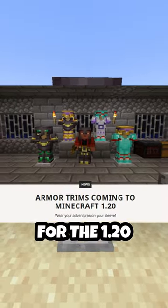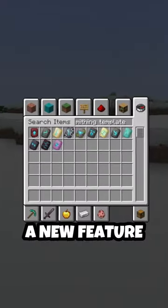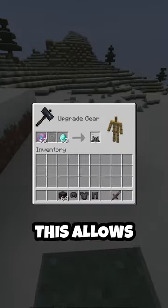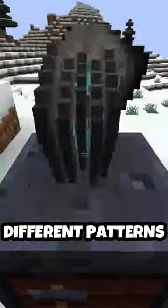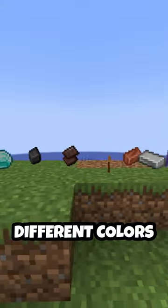Minecraft just released a new snapshot for the 1.20 update. This includes a new feature called Armor Trims, which allows you to personalize patterns for your armor to show them off. They come in 11 different patterns that you can dye in 10 different colors.